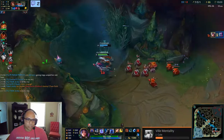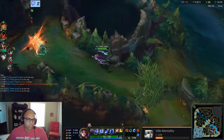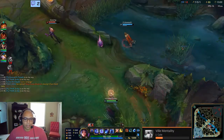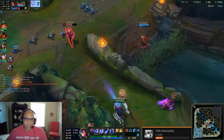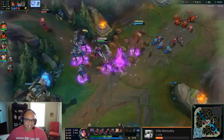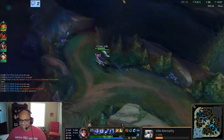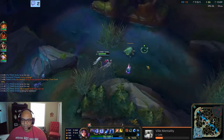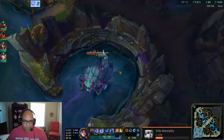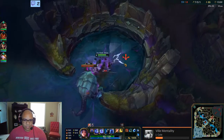I'm still going because I can flash ult here. Does she have Mobis? She's got level 2 boots. This chase is real, friends. Can Gnar collapse? I'm going to keep chasing — I can even go into Scuttler. Nah, not happening. We'll just do Scuttler. She got away, she's so fast.